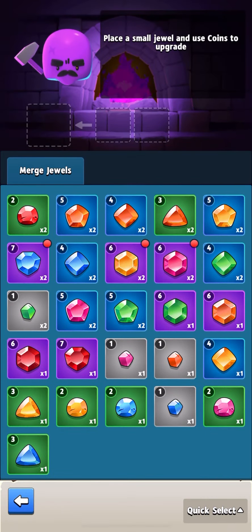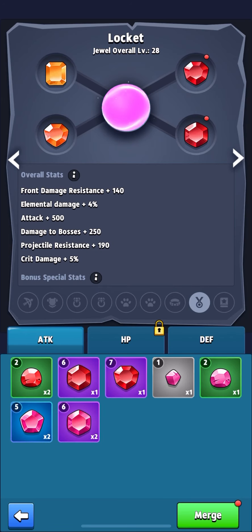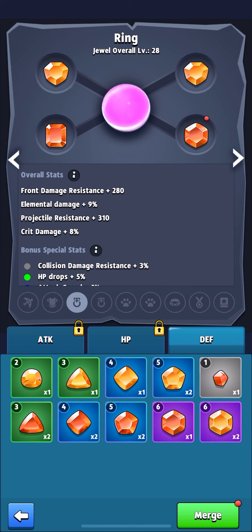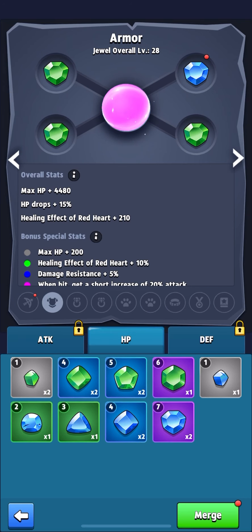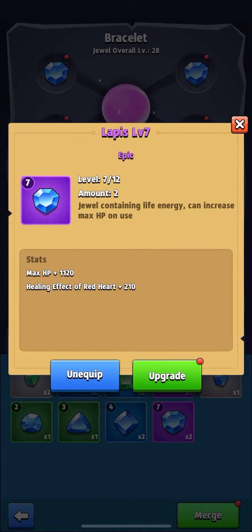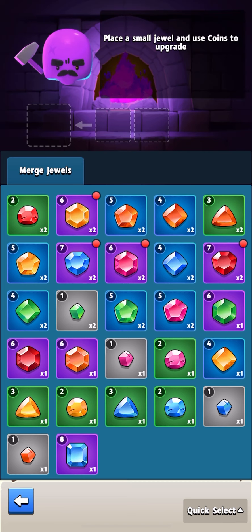For me, Topaz is the best gem — you will receive protection from projectiles and crit damage, and with each level these indicators increase. In second place I put Amber: you will receive protection from elemental damage, and elemental damage output will also be greater.